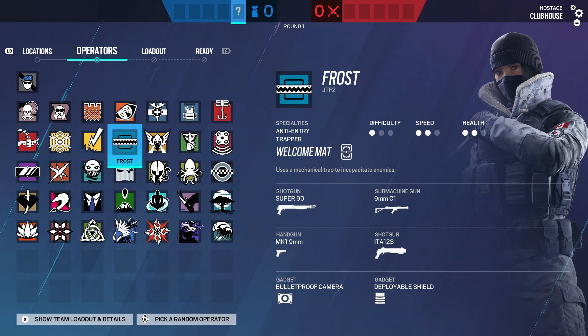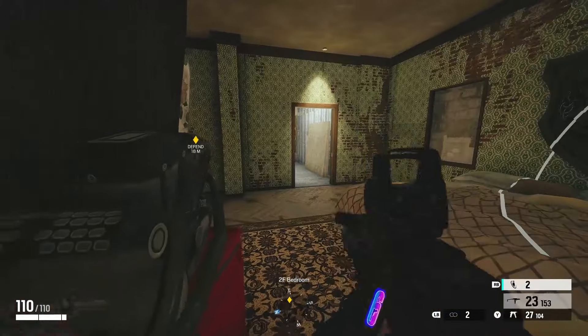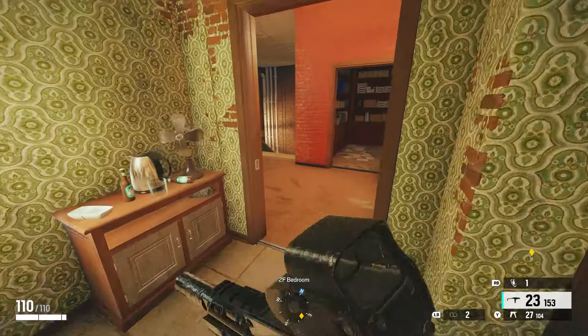We're going to do one last switch and that is over to Thorn. This is probably the best combo because we've got Frost traps down and you might not get an actual kill with them. But if we have some Thorn traps on them, then we'll definitely get a kill.